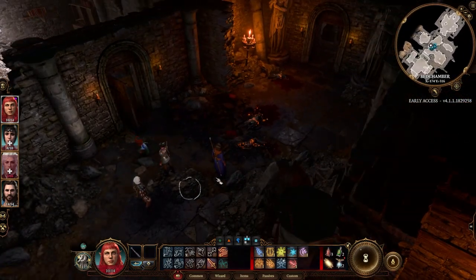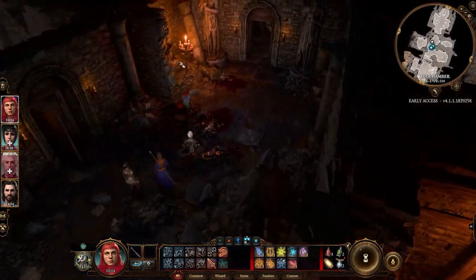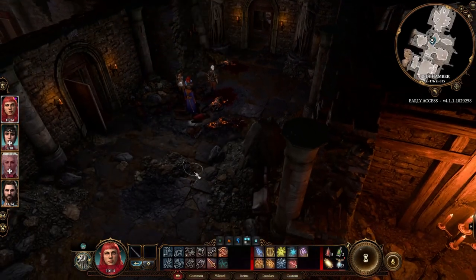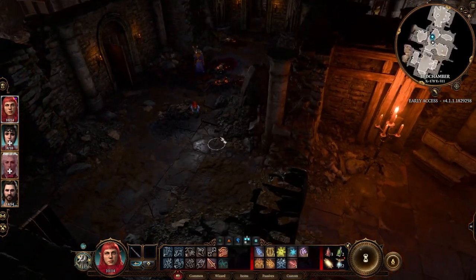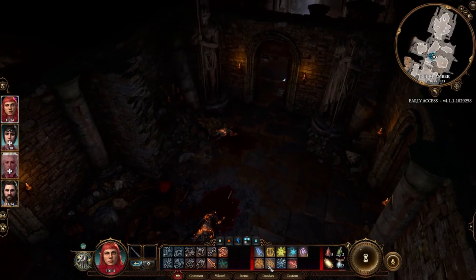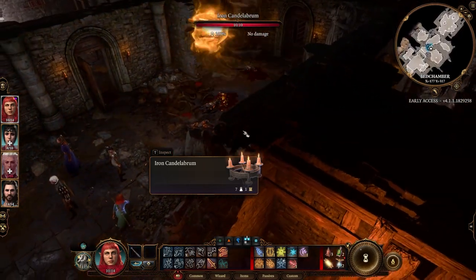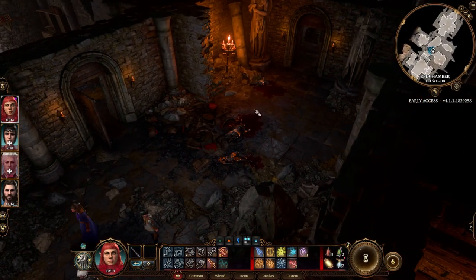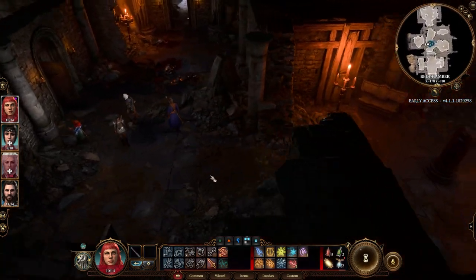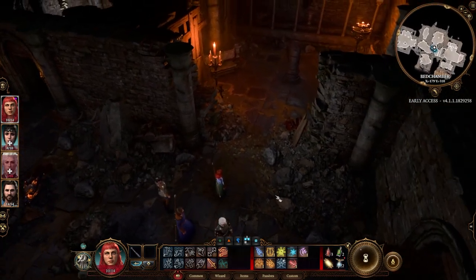You can also use Fire Bolt to light stuff from afar. Let's say a torch is unlit and you're having problems hitting an enemy in the dark — maybe a Rogue can't sneak attack because of the darkness. You could use Fire Bolt to ignite it and now be able to attack easily. Keep in mind, like Divinity, Larian wants you to use your powers to their maximum by interacting with the environment.